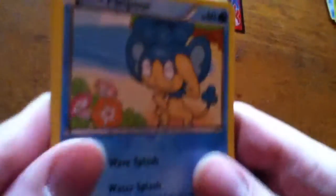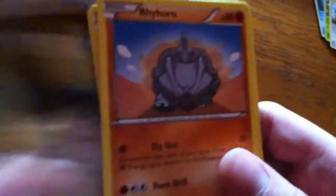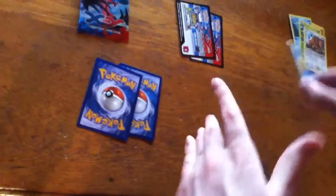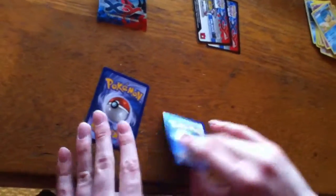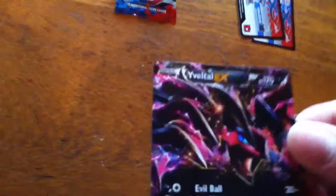Rhyhorn, Panpour, Ekans, Fletchling, Shellder, Team Flare Grunt, Double Blade, Dunsparce, Rhyhorn again, Panpour again. Alright, let's see the reverse — a Ledian. And then we have the rare. This one is... awesome — it's a Yveltal EX! Awesome card right there.